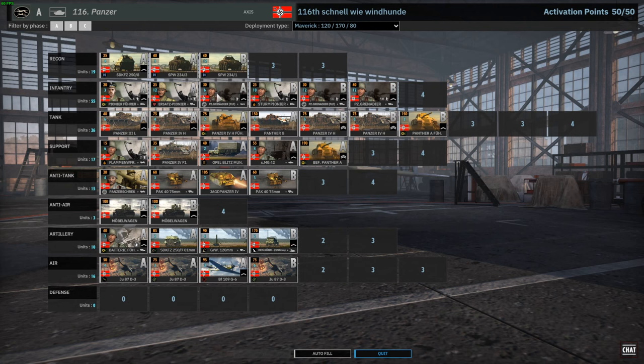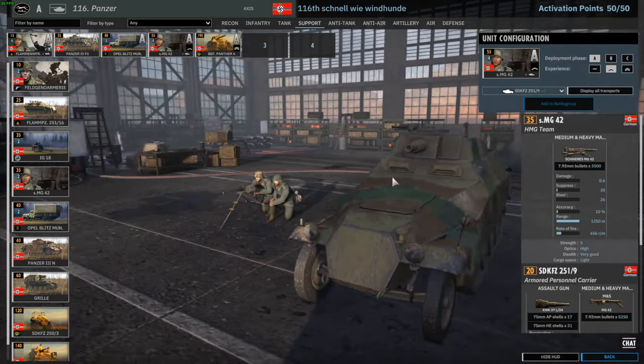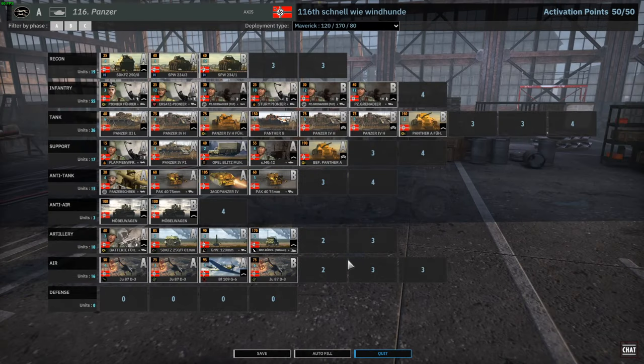50/50 knife infantry is still not enough to get you into a balanced game, so that's why I played Maverick. If I remember correctly, this was originally my Vanguard deck, but now it's Maverick. You also get 251/9 as a transport — another cool unit. It's still not an amazing division, but it's decent, so let's see how far we can go and let's jump into the game.